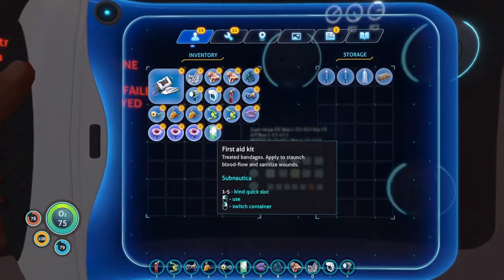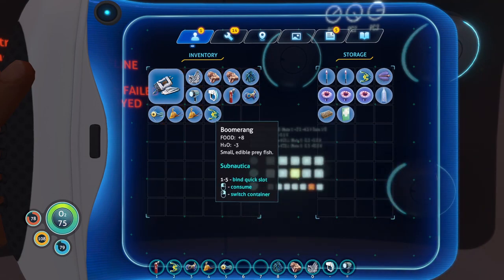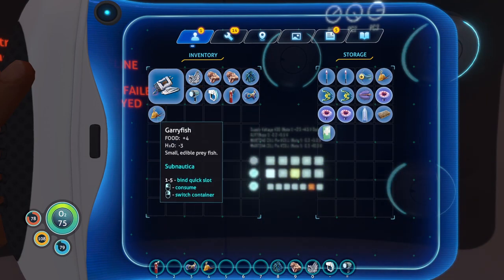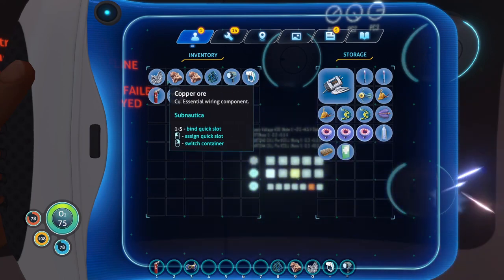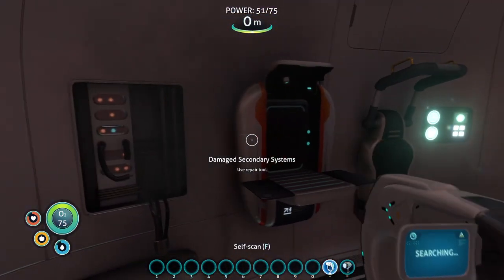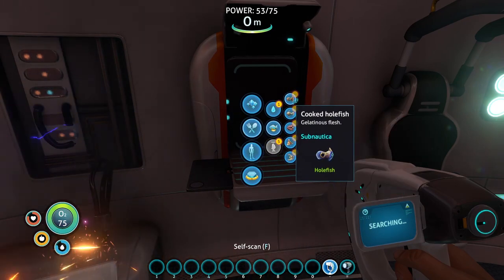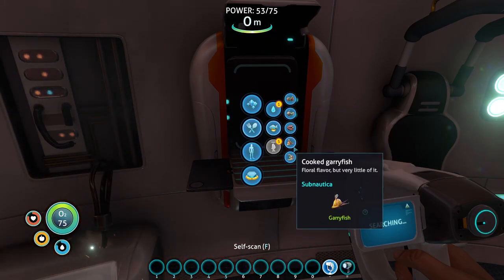Let's go ahead and drop off all this stuff real quick. We also have a mod on here that will automatically pull stuff - so even if I put everything inside of here, we should be able to pull it and still make it. Yeah, we can. So even though it's not in my inventory, we can still craft it. It's like a pulling system - really, really cool.